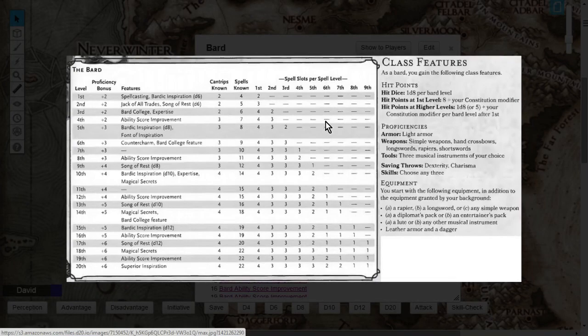Let's get into the class features of the Bard. First off, the Bard gets 1d8 hit points per level, so starting at first level you'll get 8 plus your Constitution modifier — basically max hit points. Then every level from 2 to 20 you can roll a d8, or take a static 5, if your Dungeon Master allows it.